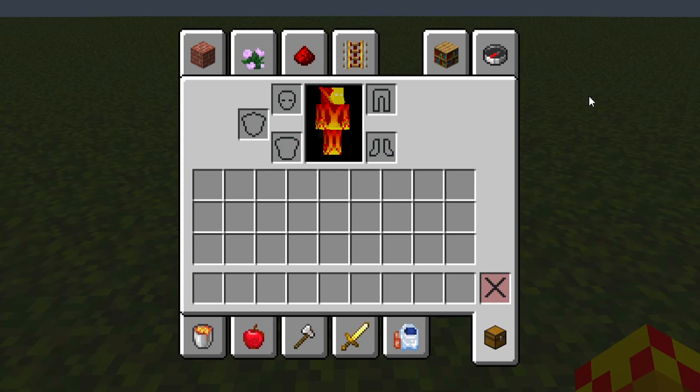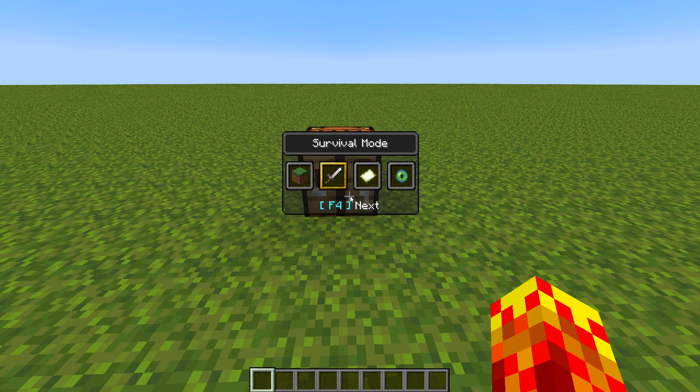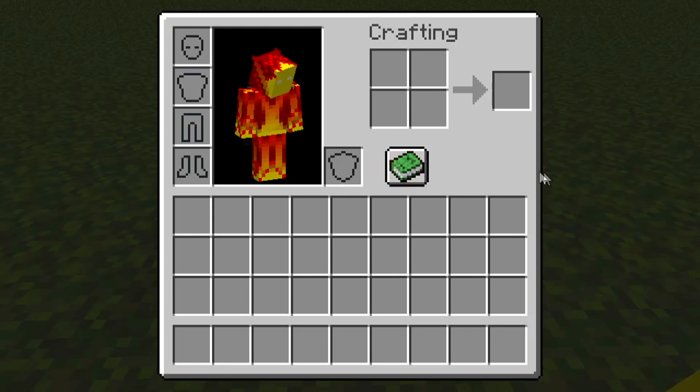I have my inventory right here — completely normal inventory. Even if I switch to survival mode, you can see my inventory is completely normal.